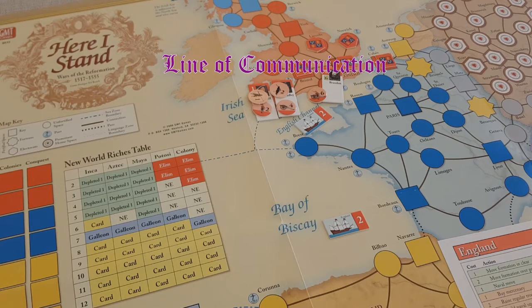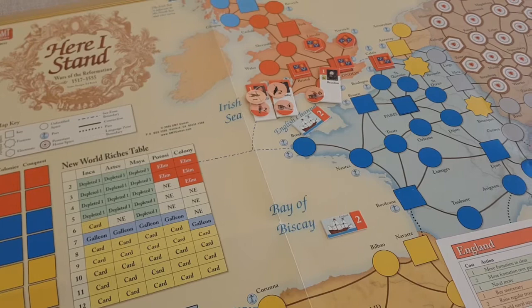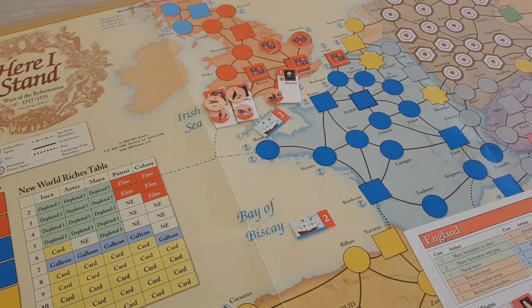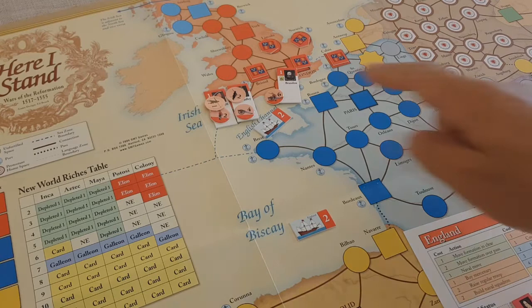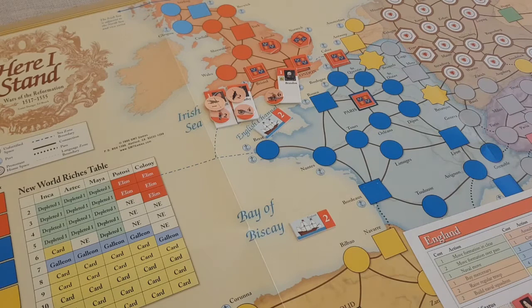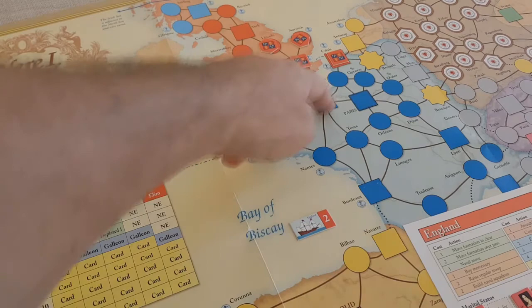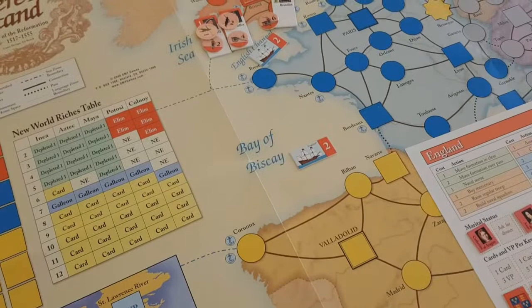Line of communication is important for many things, particularly for sieges. A power has a line of communication to a space if it can trace a path of spaces and sea zones from the starting space to a friendly controlled fortified space that is a home space for the power or one of its allies — specifically the squares or pointed stars. So if the English were to conquer Paris, they could not trace a line of communication back to Paris since it is not their home space. For one point you can move a formation across a clear path. For two points you can move over a pass, which are the dotted lines through the mountains.